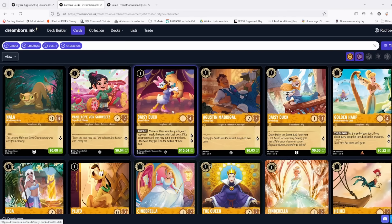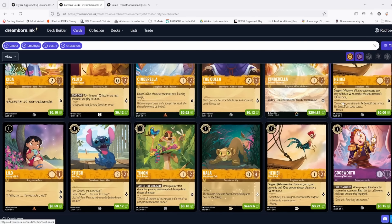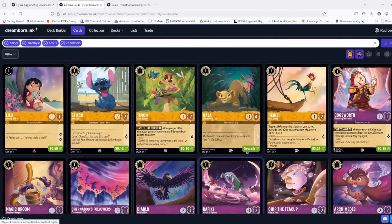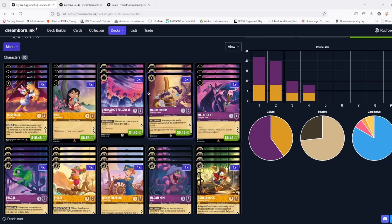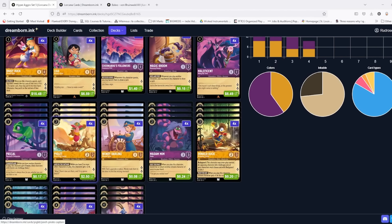Daisy is our only new card in the one-drop sense. I've seen some people bump up to 24 one-drops; we're currently at 22. Looking through the other one-drop options, there's nothing else that really helps from an aggro sense — we don't have songs to justify Golden Harp, and Pluto helps us cheat but we're trying to get lore quickly, not cheat in bigger cards. If you wanted to go up to 24, you could increase Tumbleweed and Broom to one piece each, but I'm looking for Daisy, Lilo, and Maleficent because I'm trying to get a lot of lore.